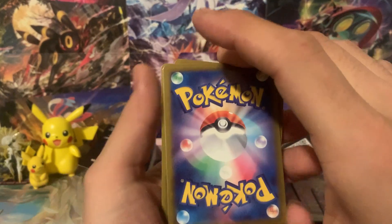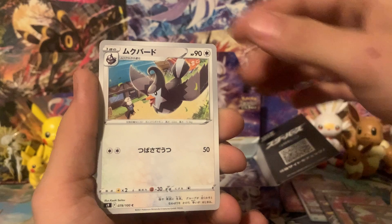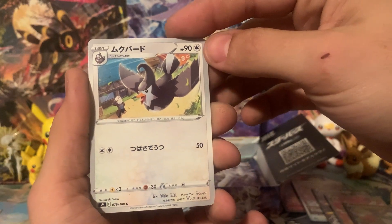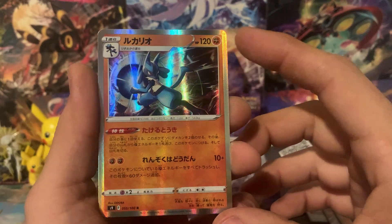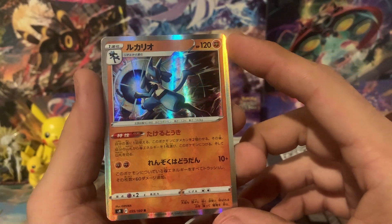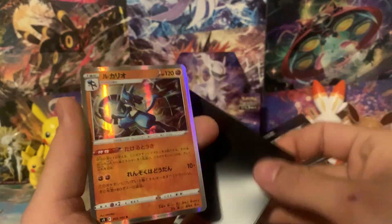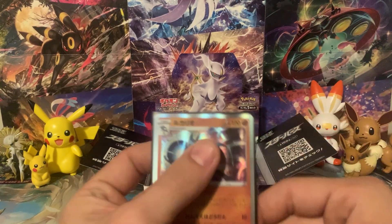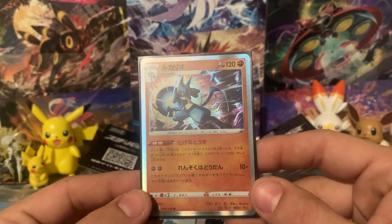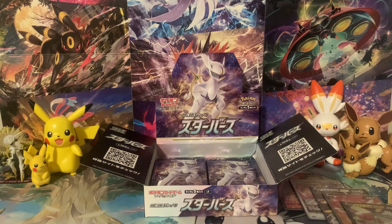We have a Mothim, Exeggutor, Buizel, and a Staravia — not quite a Staraptor. And what do we have behind it? We have a Lucario holographic. Look at that — the full card is holographic. I'll continue to say it and you guys can let me know how you feel: I just have to believe that Japanese cards are way better. Look at the quality of this card.